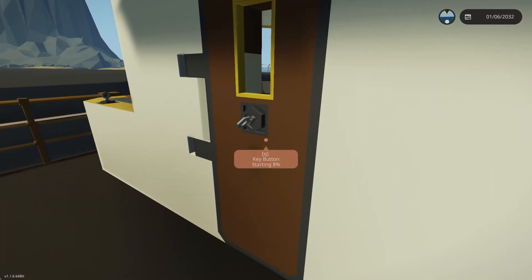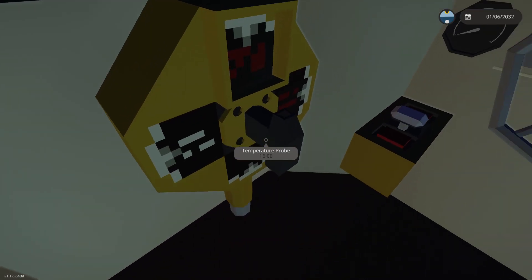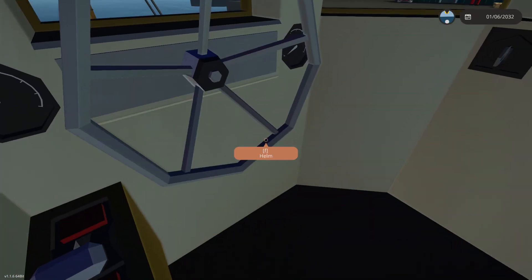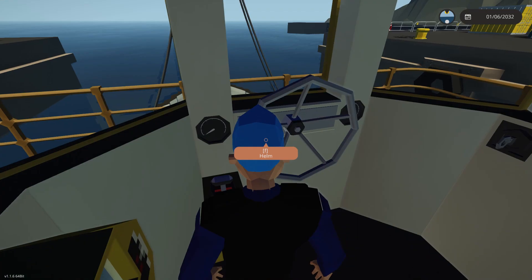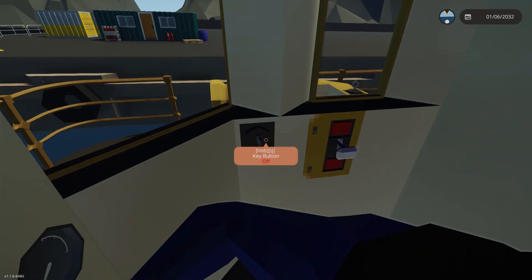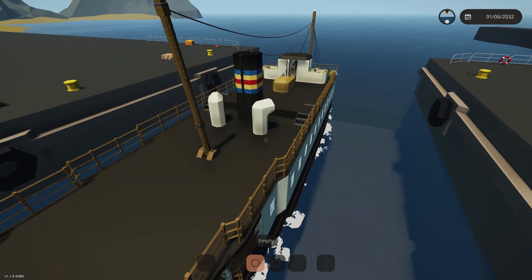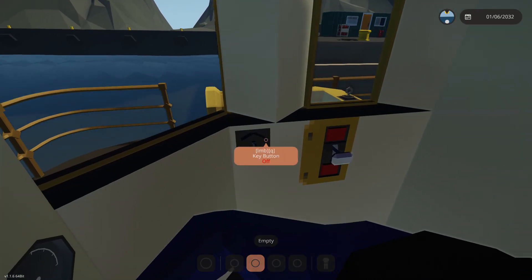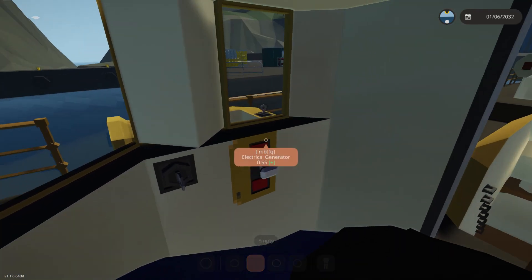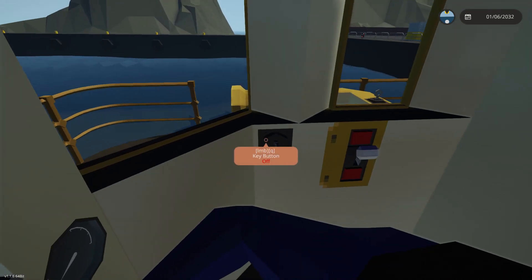Alright, so basically what we're going to do is a little tutorial here. Let me find out how to start this. It's very simple and easy — what you want to do is click this key button, and get the electrical generator on.